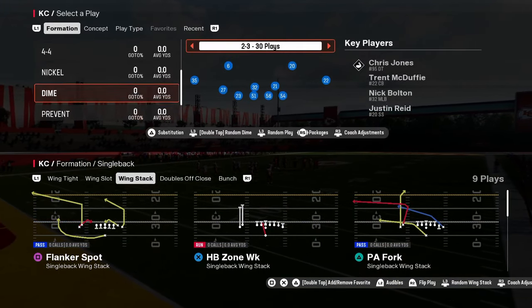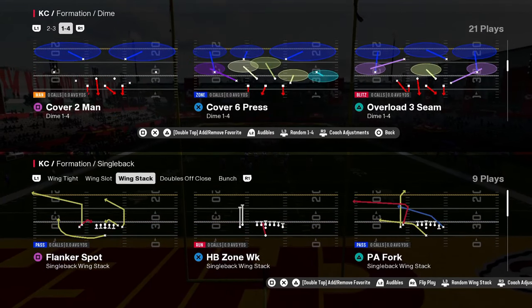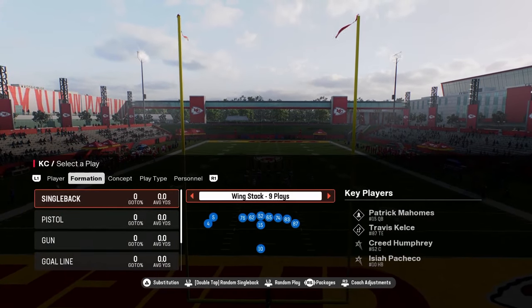You also have 4-4 split, nickel over, and dime 2-3. But most importantly, you have dime 1-4-6, which I think is one of the most underrated defenses this year.